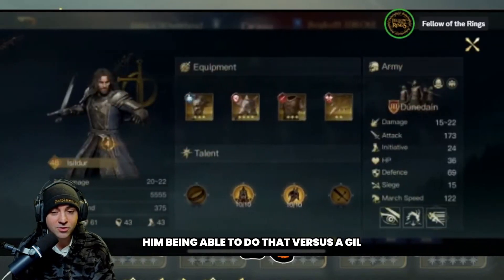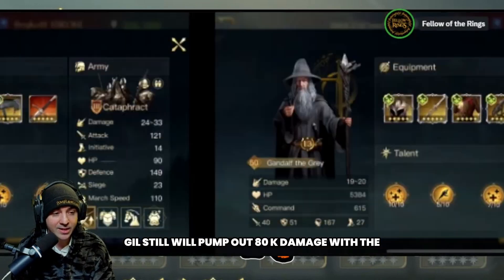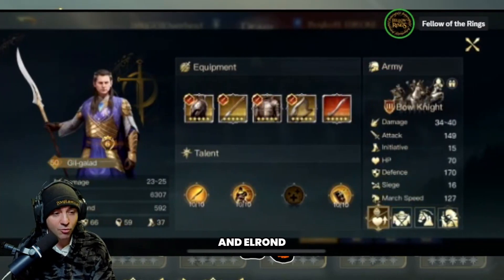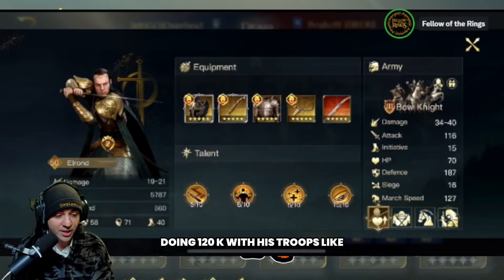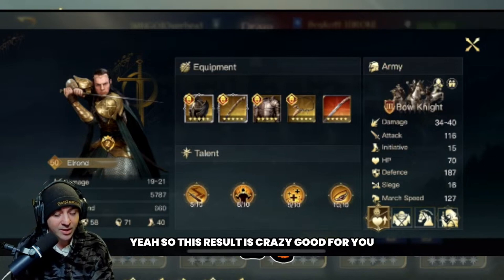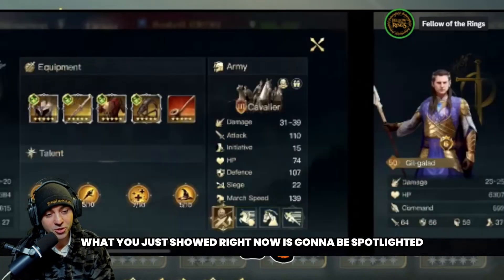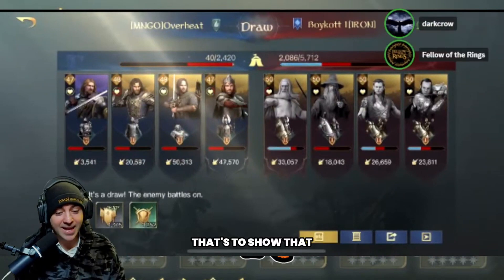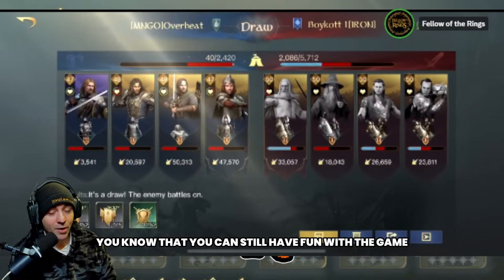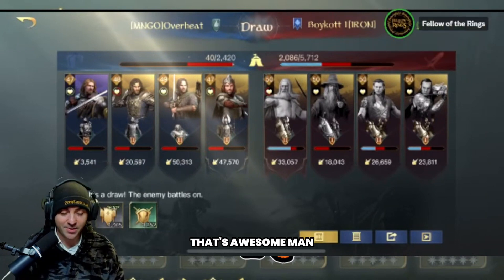Being able to do that versus a Gil who still has evasion - Gil will still pump out 80k damage with his troops. And Elrond, with his unique, I've seen Elrond doing 120k with his troops because he's kind of a hybrid. So this result is crazy good for you - kudos man. What you just showed is going to be spotlighted because that is a crazy good report. It shows you can still have fun with the game even fighting against crazy whales.